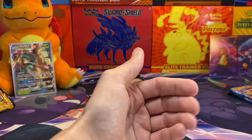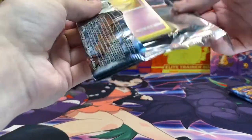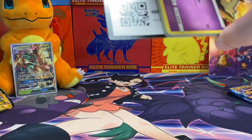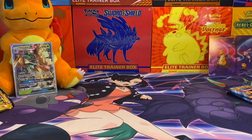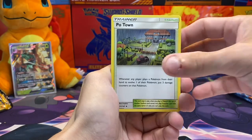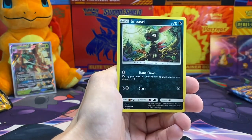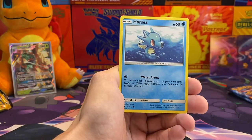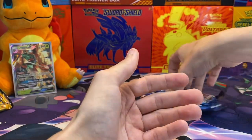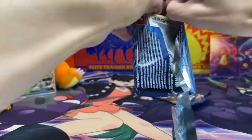We'll end off with three chances at the Zard. Let's hope. Moment of truth. Poe Town, Weakness Policy, Heatmore, Sandygast, Vennipede, Sneasel, Alolan Vulpix, Horsea, Reverse Holo Bewear, and Butterfree. Okay, save Charizard for the last.